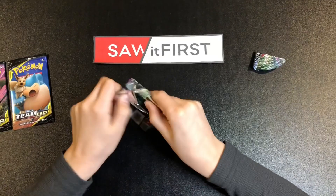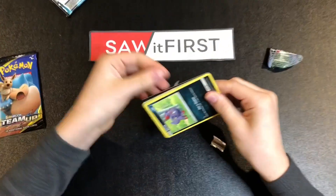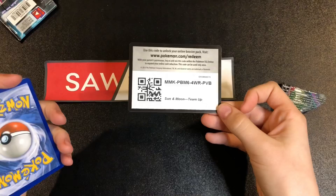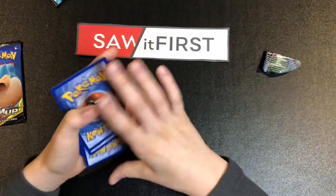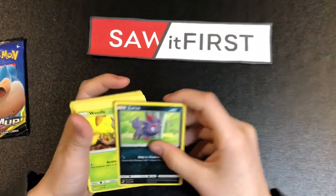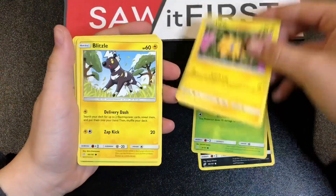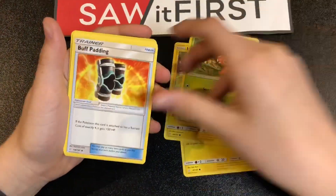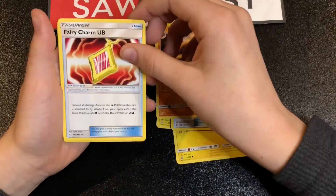I can open this up. There we go. Code card: one, two, three, four, one, two. If you're new to the channel, please like and subscribe and turn on notifications. We got a Zorua, Joltik, Blitzle, Pansear, and Buffet — Buffalant, something like that.